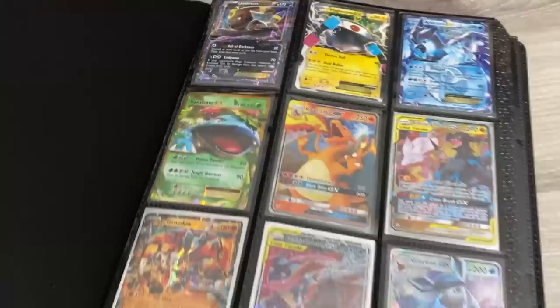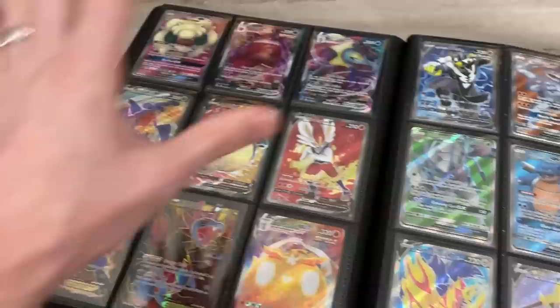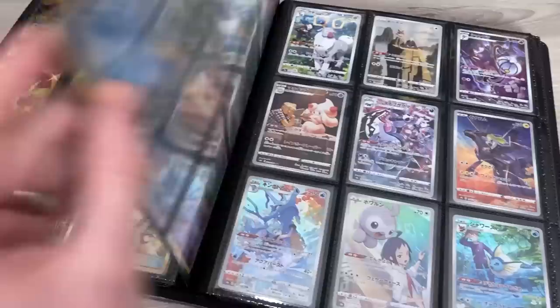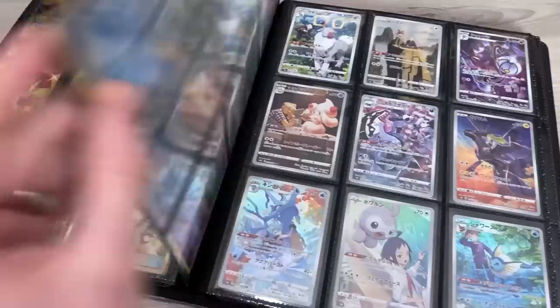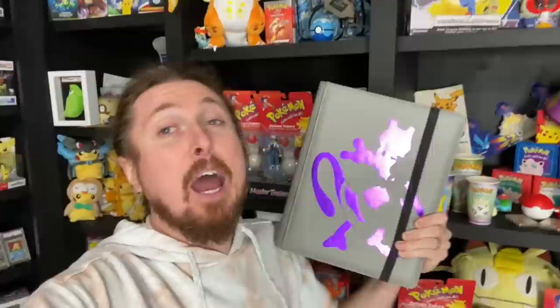We got the binder put together, there's really no missing spots. So just a quick run through so you know what is currently in the binder right now. I'll go page by page really quick, and if you want to pause the screen and take a longer look, you can do so. I tried to get all the shiny Pokemon with the shiny Pokemon, all the full arts with the full arts — full art trainer Pokemon cards going into rainbow rares, into all the gold Pokemon cards, some Japanese Pokemon cards, and that finishes out the binder. Just like that, we are ready for Pokemon Night.